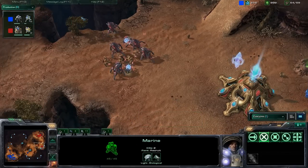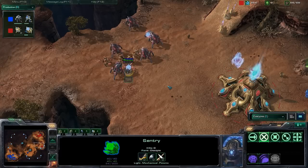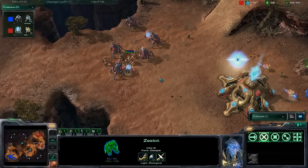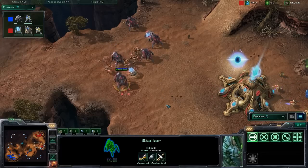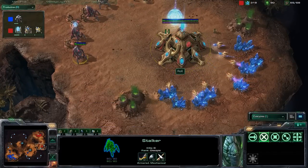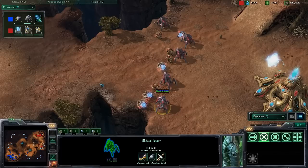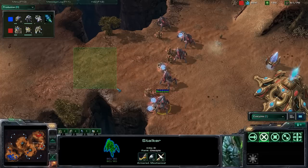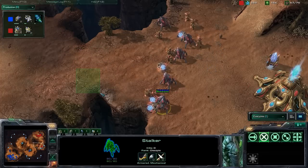It's a pretty nice unit combination mixed by Rocks — stalkers, zealots, and sentries. The zealots draw fire, and the stalkers pound the marines and marauders. Even more sentries here. By showing his units, Rocks is playing a bit more defensively, and he has enough force fields to block even this wider choke here.